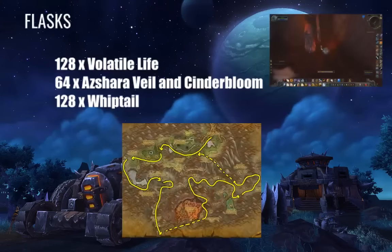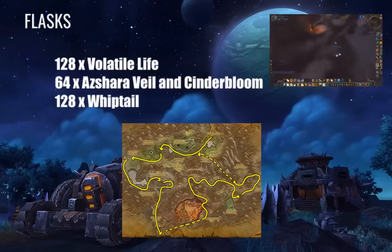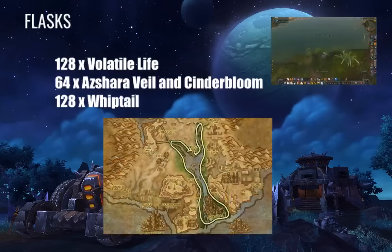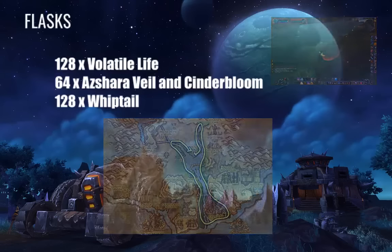For Cinderbloom, you're going to head to Mount Hyjal. I've also linked a route on screen that you can follow by pausing the video. As for Volatile Life and Whiptails — you can get some Volatile Life while farming Azshara's Veil and Cinderbloom, however you don't get very much. It's really the Whiptails that give you a great amount of Volatile Life. By following the route shown on screen you'll collect enough Volatile Life and the correct amount of Whiptails by spending a short time going around the looped route.